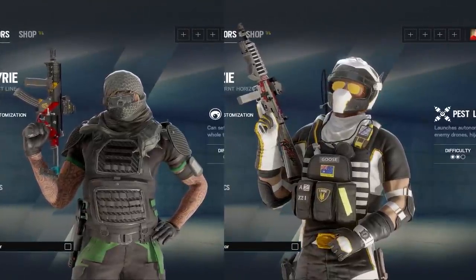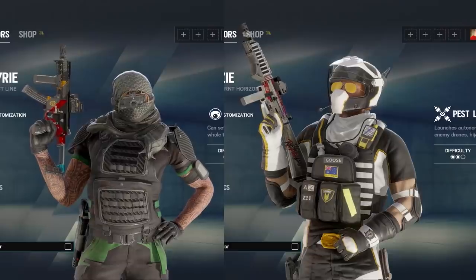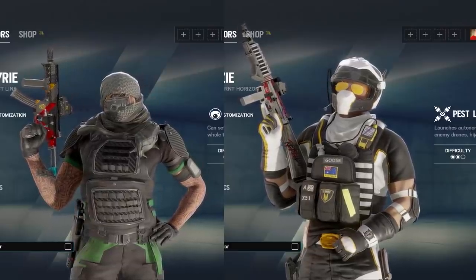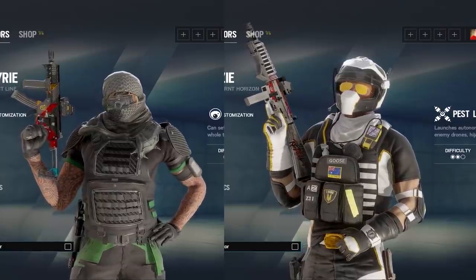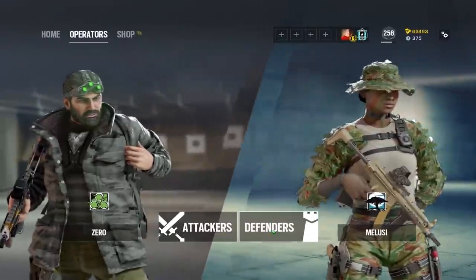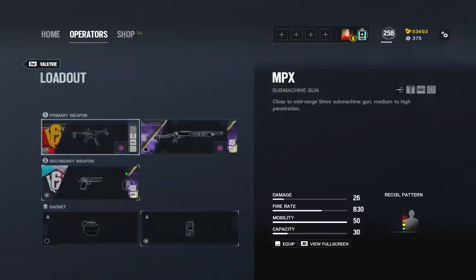Now that I've gone over all of that, let's start discussing which of these two operators are better. Today we will be comparing their weapon loadouts and kits, what utility they bring for the team, how much of an impact they can have during a round, and lastly what playstyle they fit best. To begin our comparison, let's take a look at what each of these defenders bring with their kits.